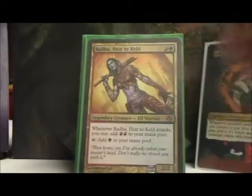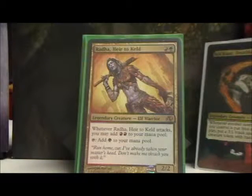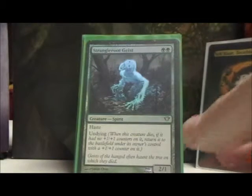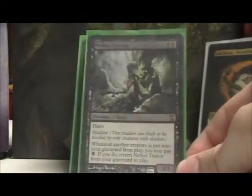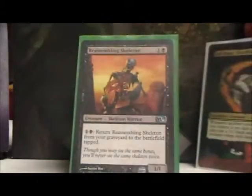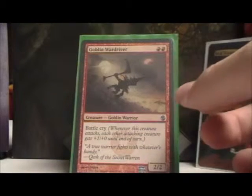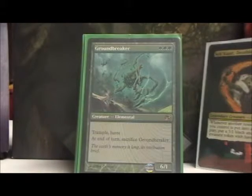Getting into creatures in no particular order: Wild Cantor can sacrifice itself — you can see I have a lot of sacrifice outlets and self-sacrifice effects. Quite frankly, I just want my creatures to die. Radha is just a mana dork more than anything. Strangleroot Geist loves to die. Nether Traitor is sort of the same deal — it kind of loves to die because it can self-recur, and it's an unblockable 1/1. Reassembly Skeleton can always come back no matter what. Goblin War Driver is a cool battle cry guy who can lead a huge army to victory.